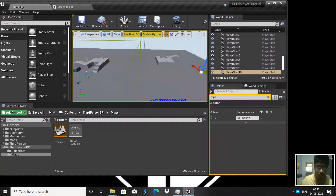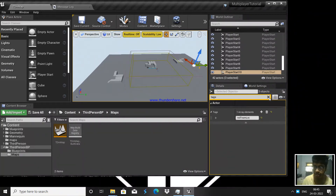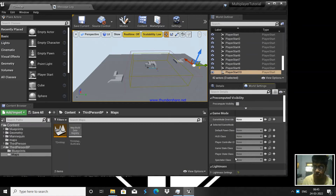Now if you look at World Settings, we have a Game Mode. As I said, Game Mode is something that runs at each and every level — it's like a script executing in the background. Let's get started on that. Before that, I'm going to explain some concepts so you guys can properly understand, including Listen Server.